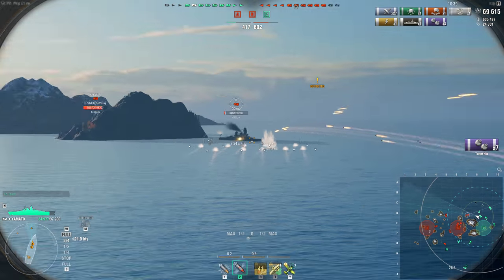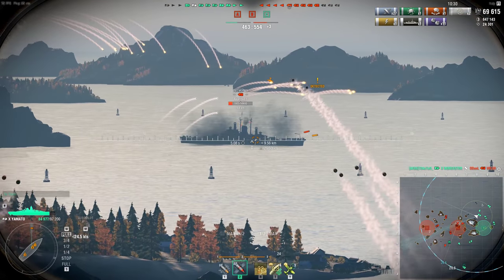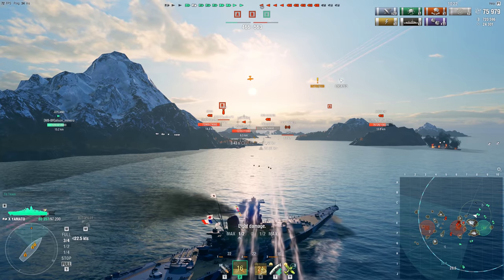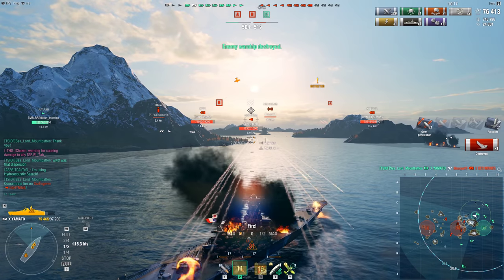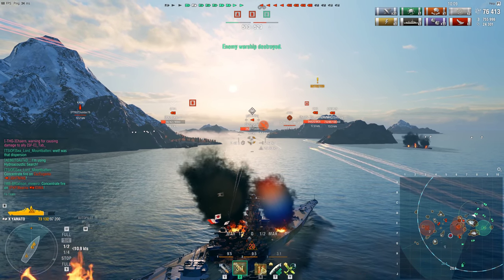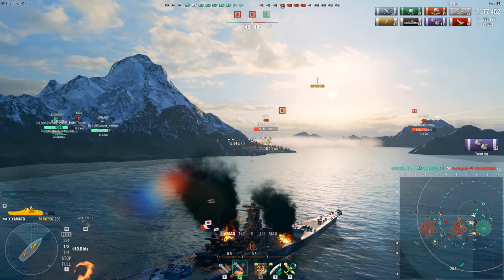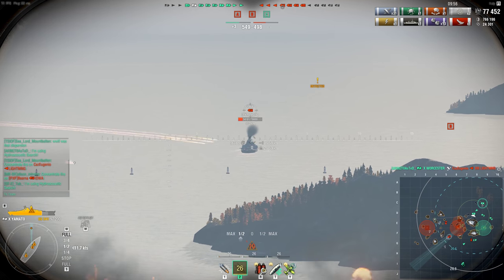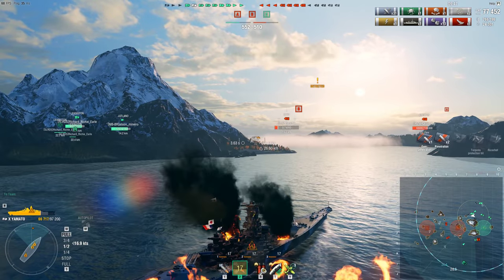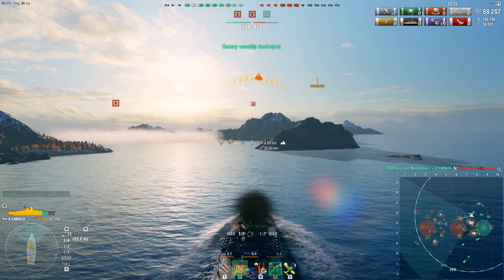Torpedoes are going to kill the Kii, so I leave them to it. There's the Des Moines that escaped earlier with 6,000 health - one turret should do it. I let my front two turrets go and get a hit for 434 damage to finish him off. Lightning is coming up to torpedo me but thankfully the Wooster is with me - Lightning gets taken down, Wooster finishes him off. Iowa at 15 kilometers out - a more acceptable range for the Yammy's dispersion. He has about 11,000 health left and I manage three citadels to finish him off.